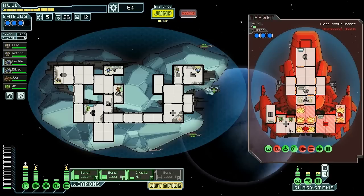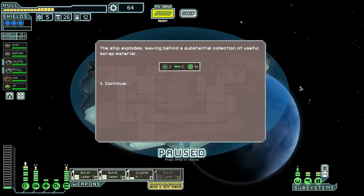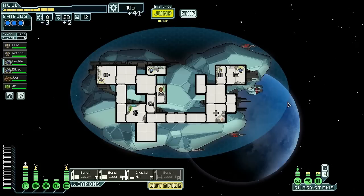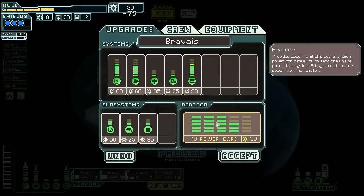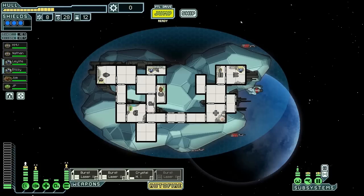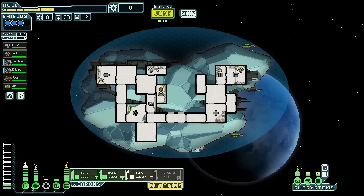Sadly I forgot about the fact that they had a med bay. They got it fixed — oh well. I forgot they had the med bay and I tried to take it out with shots, and that along with the fire taking stuff out was just too much for the ship. 41 scrap, 105 total. We can get our weapons up, we can buy a power. We're gonna turn this off, turn this on. That was dumb — I forgot we had a Zoltan with free power.